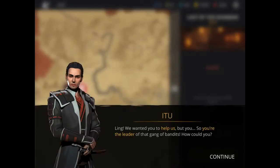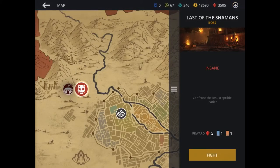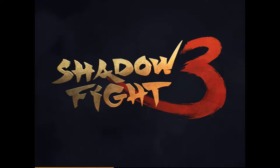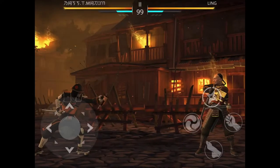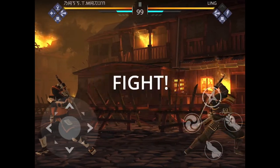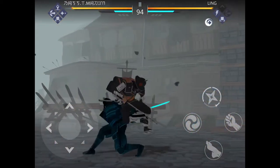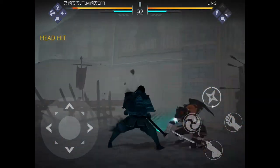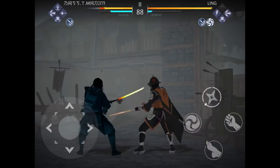We're only two battles away, which I actually anticipated so you guys can check this out shortly. Now we've got to confront Ling, who is also a character in Shadow Fight Arena. He also uses Shadow Shlay — not lovely. He does a lot of damage, I must say. A lot of damage.